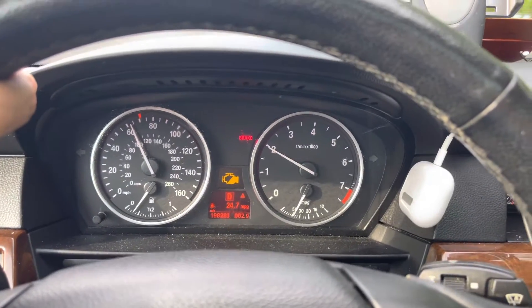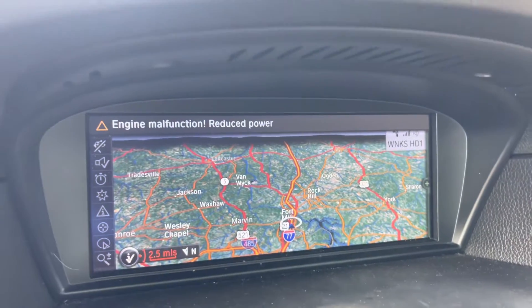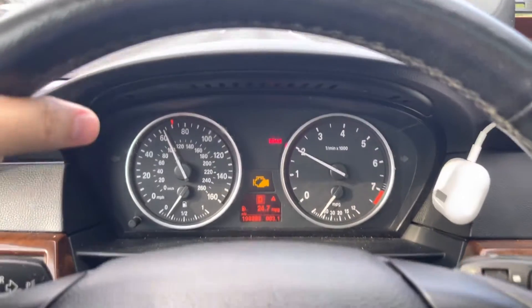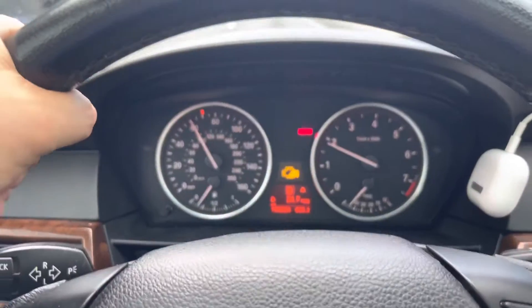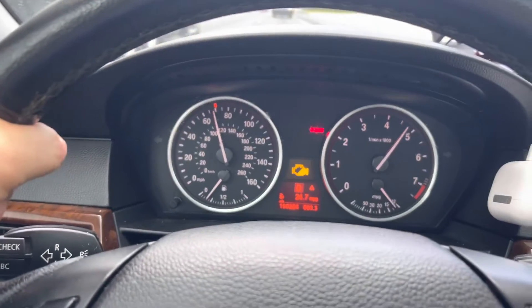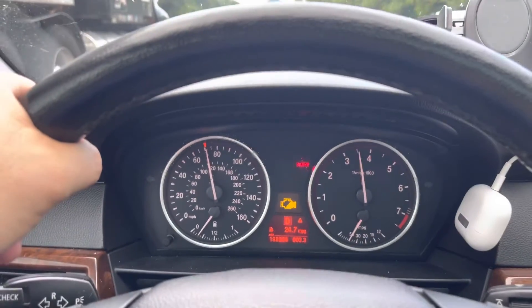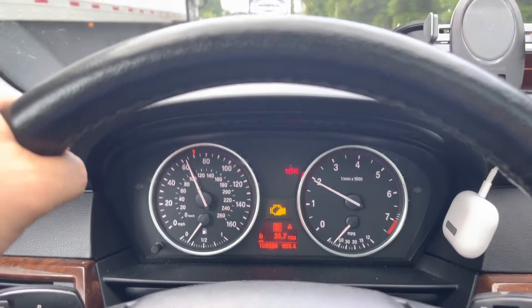First of all, there's the check engine light, and here's what it says: engine malfunction, reduced power. I don't think my power is reduced — I'm just in regular drive mode, not sports mode. If I kind of gun it, it picks up pretty nicely. If this is reduced power, I'm not complaining.